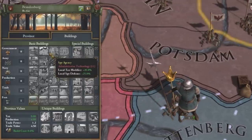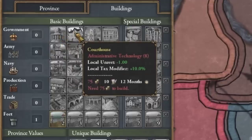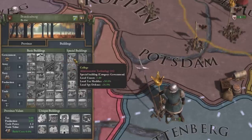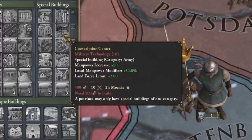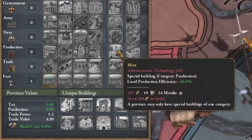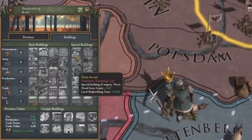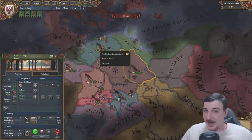The building system is the same one from EU3 as well, with temples giving a flat plus one tax - not a percentage modifier - then courthouses giving the first percentage modifier for tax. We had the spy agency, which is not in the game anymore. Town halls also gave tax and defensiveness, and then special buildings like the college with extra spy defense, cathedrals giving flat tax income, conscription centers giving 50% local manpower and land force limit, the minting house with local production efficiency, and the stock exchange with goods produced plus 50%. But rest assured there's a reason it's so big - it's because we don't have development anymore. There's no admin, diplo, and military development - that was implemented way later.